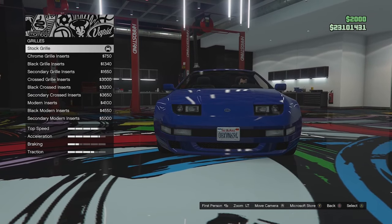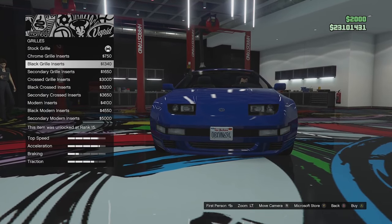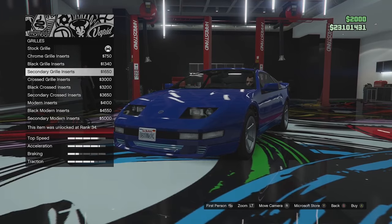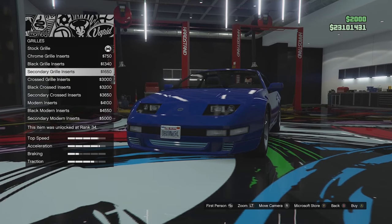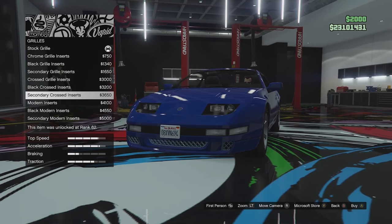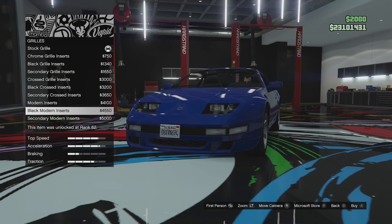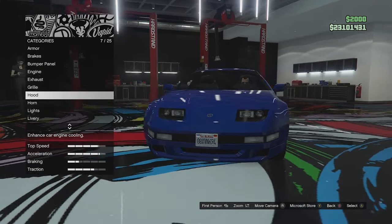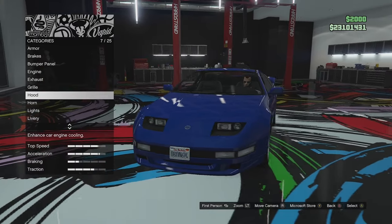Grill options are on the lower part of the front. We've got stock black mesh, chrome grill inserts, black grill inserts, secondary grill inserts in a light blue, crossed grill inserts in chrome, black and secondary versions, then modern honeycomb-style inserts in black and secondary. I actually just like the stock, so we'll leave that.